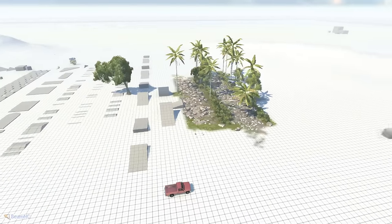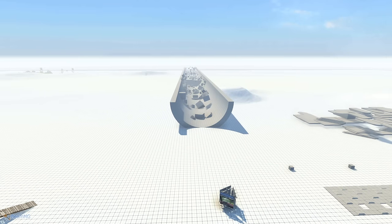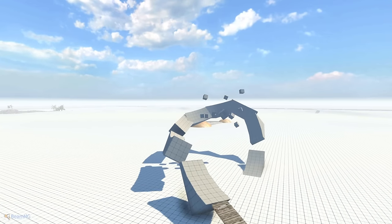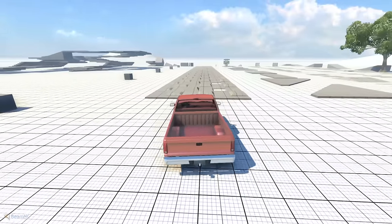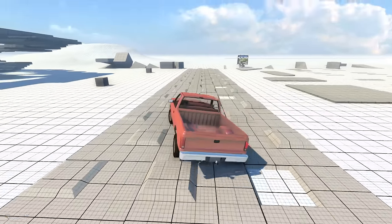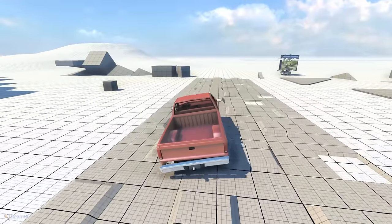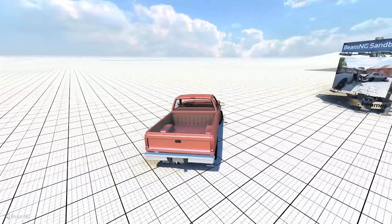Even just a brief flyover of the map — this is so barren compared to what we got with Gridmap Version 2 and the previous older version of Gridmap. Before we get out of this map, let's test the suspension. This thing is so bouncy. There goes the rear bumper about to come off. As far as I've seen in videos of the old version, this was a bouncy boy.